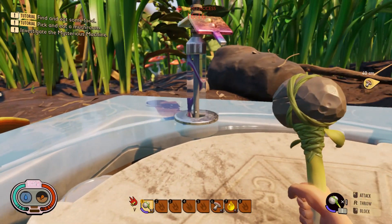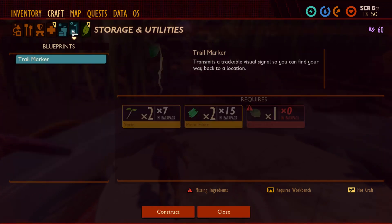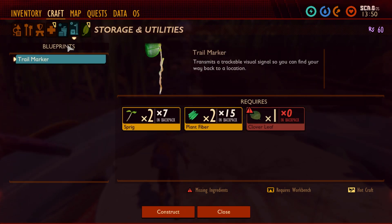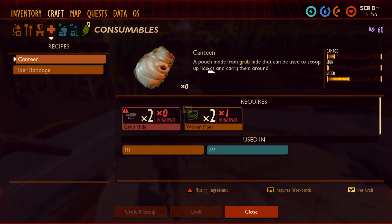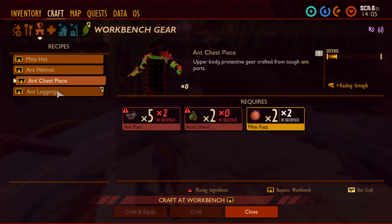Let's check whether I can craft something. What is a trail marker? Transmit a trackable visual signal so you can find your way back to a location — wow. This midway is a huge place. From grub — to scoop up liquids and carry them around. Seriously? So many things. This is the fence but we need stuff — we need mitz fuzz, grub hide. We're missing so many materials.